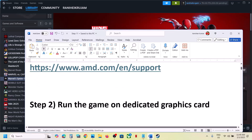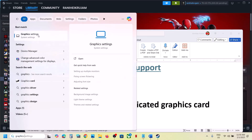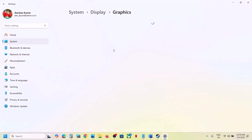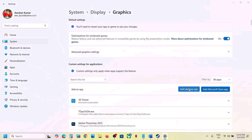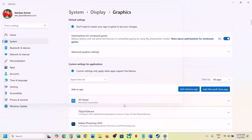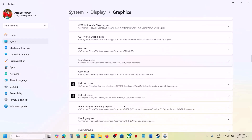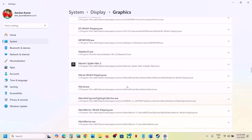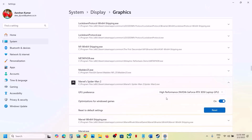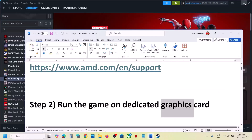The next step is to run the game on the dedicated graphics card. Type 'graphic settings' in the Windows search box, click on Graphic Settings, then click Add Desktop App and go to the game installation folder. Select the game's exe file, click Add. Once the game is added, scroll down, find it in the list, click the down arrow, select High Performance, then launch the game and check.